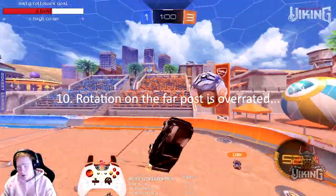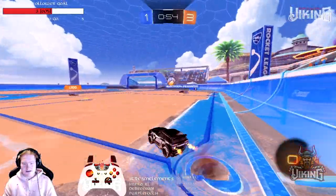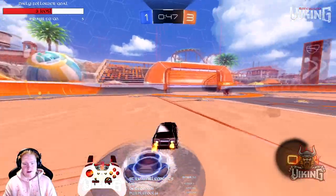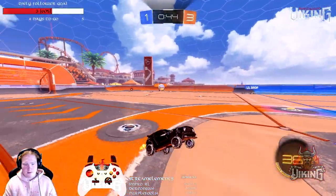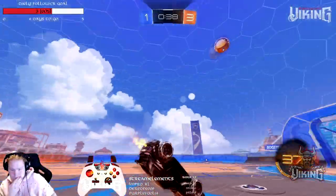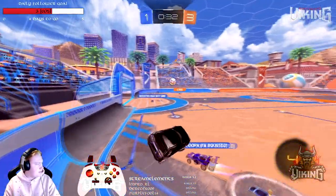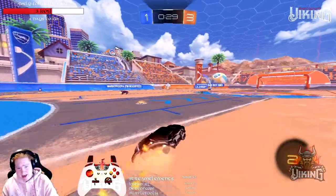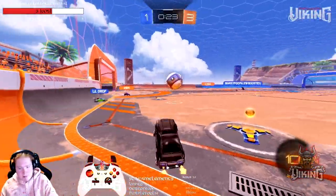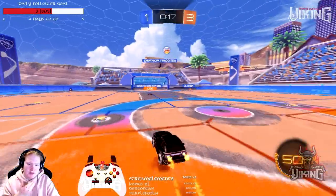Rotation on the far post is overrated in my opinion. This goes back to just positioning where your teammates are not — you're gonna win games if you do it correctly. Try to cover the part of the field where your teammates are not. And I can't emphasize enough: keep pressure on the opponents as much as possible. It wins your games, I promise. Wasting possession is not what you want to be doing.